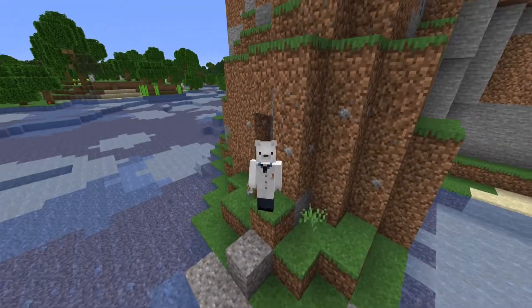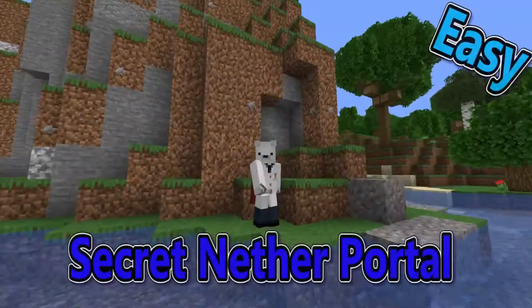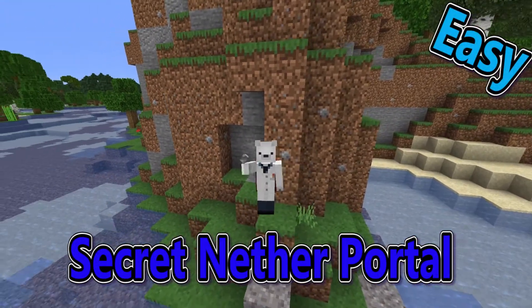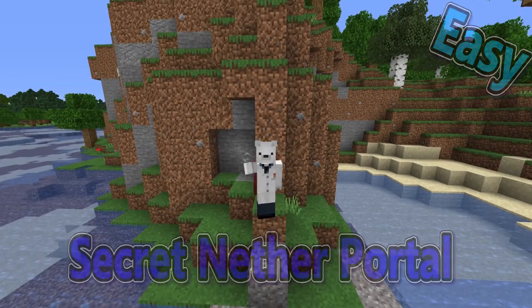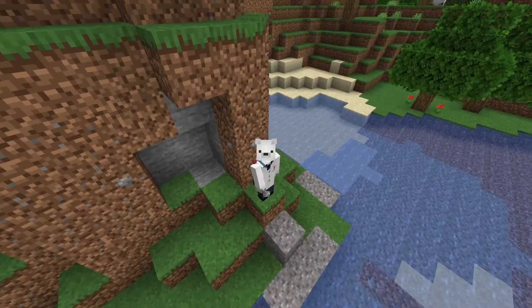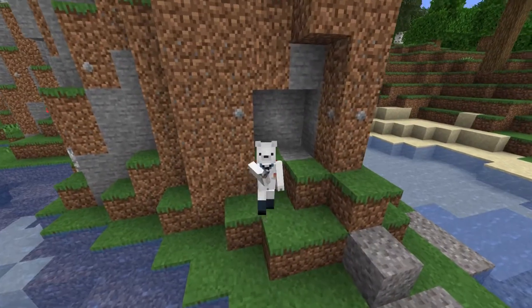Now you might be wondering, Jaxx, how does this nether portal work and where is it and how is it that secret? Because the nether portal is big, purple, glowy, it makes loads of noises so my friends are going to be able to hear it. Well actually, with this one, it is completely hidden, makes no noises and so your friends won't be able to find it.